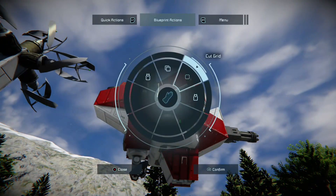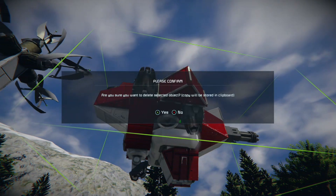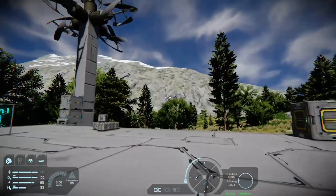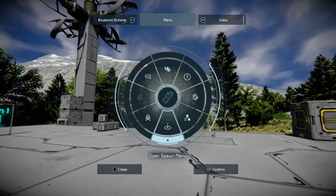You can also cut a grid: press right stick, go to 'cut grid', press A to confirm that you want to cut the desired grid, and it just disappears. Easy. That's basically your blueprints. Now we want to go to the spawn menu, which is in the menus on your right stick — it's the bottom one.